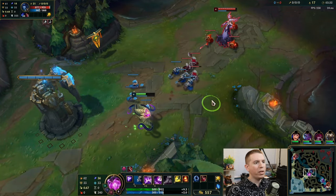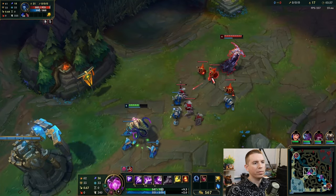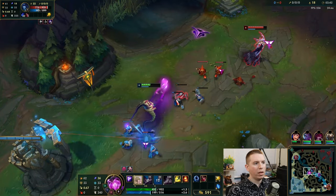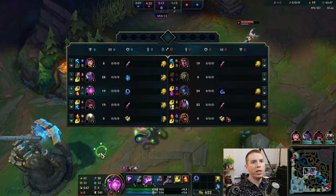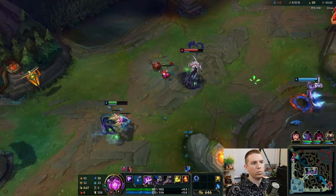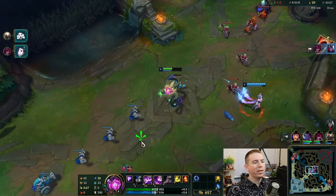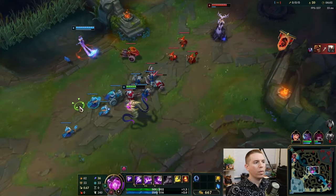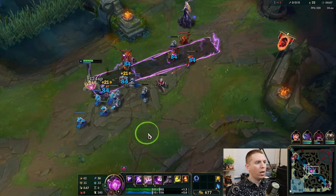I'm gonna max my W — it says max Q but I like to max my W. Nice, get some true damage there. I'm gonna chug another potion here. I would say it's worth — I'm gonna push this in here.